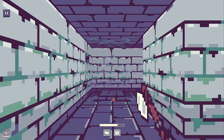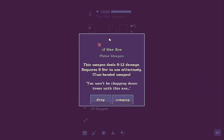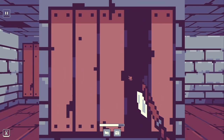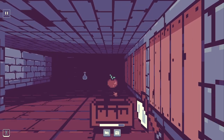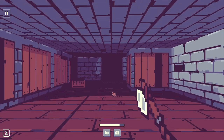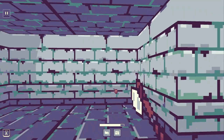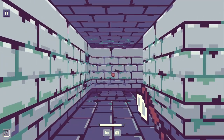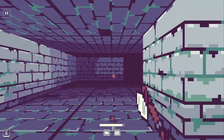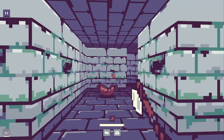We'll see if that weapon is maybe better than the one I'm currently using. That's a plus one war axe — this is a plus two war axe, so we're better off with this one. Oh, very different environment! We got some tomatoes — that'll be good when we get hungry. I kind of wouldn't mind more exploration variety, because secret doors are kind of a staple of this kind of game, and right now it feels very static.